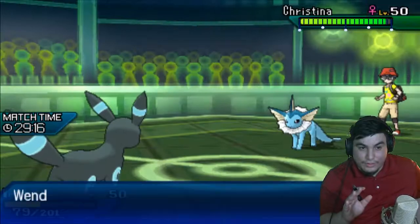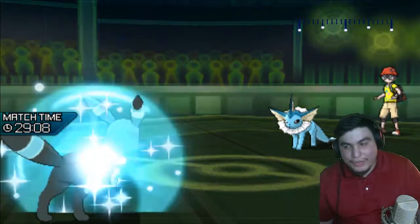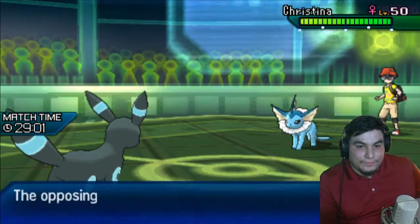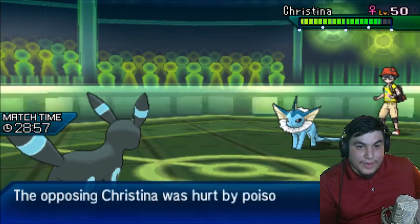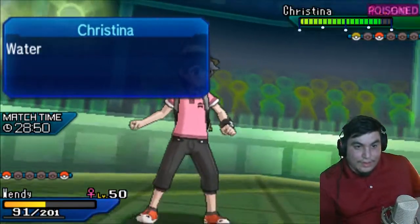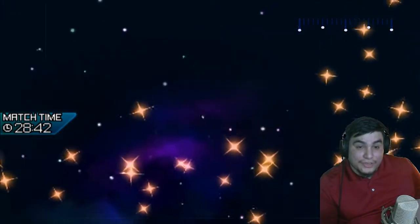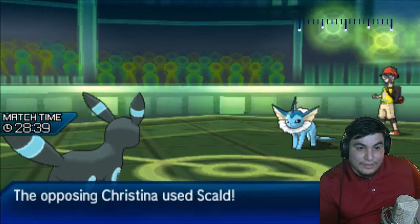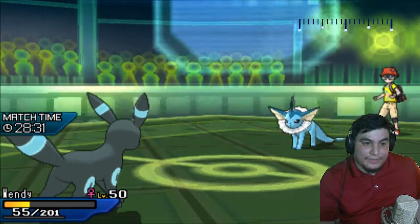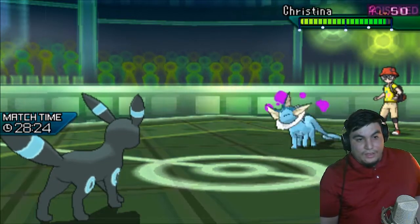I'm gonna Taunt. He just Scalds again — I don't think I care if he does. I cannot wish — okay. He still doesn't know what my last move is, it could be an offensive move but it isn't — it's Wish. I think now I'm in a position where — I have to click Wish now. I've shown all four of my moves now, which sucks.